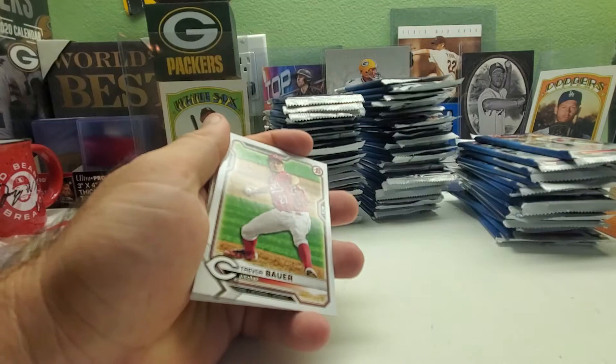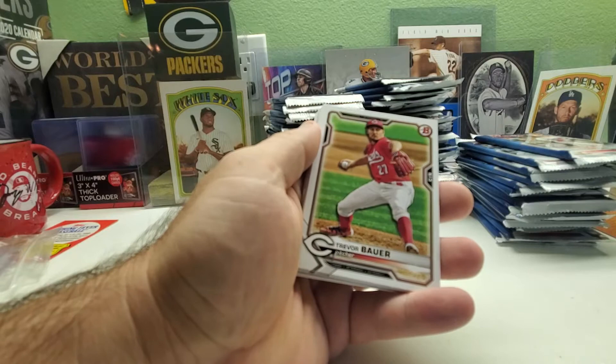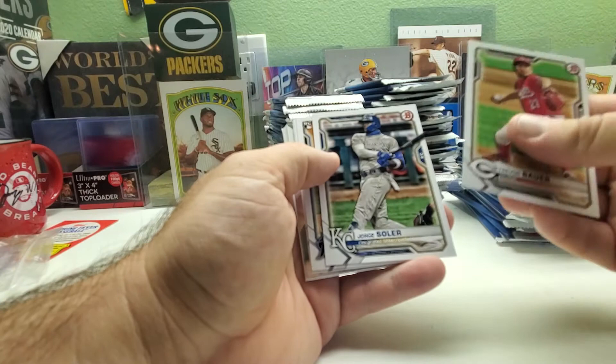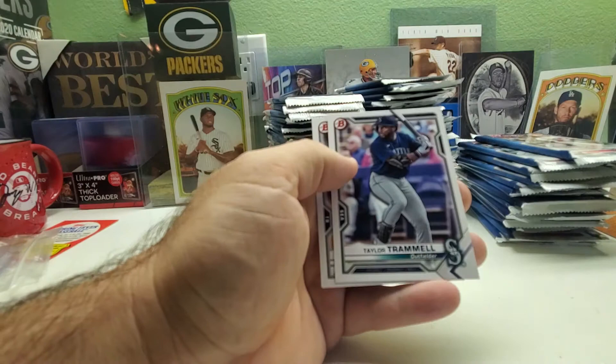Excuse me guys. We got Trevor Bauer. I've seen a lot of people who don't say this guy's name — I don't know why, just because of what's going on with him. I've heard that she was consenting and all that stuff and now she's saying it wasn't warranted, but if she was the one telling him to do it I don't know why he should get in trouble. Anyway, we got Trevor Bauer, George Soller, Jesus Sanchez, Alex Kiriloff rookie, Jose Garcia rookie. Then First Bowman: Mick Abel and James Beard. Prospects: Taylor Trammell, Shane Baez, and Ed Howard.